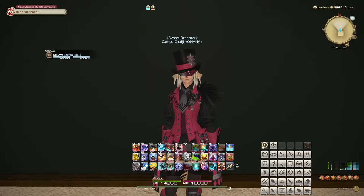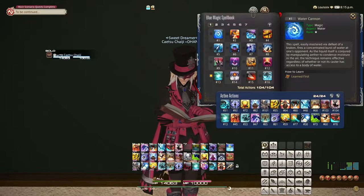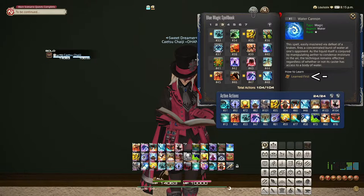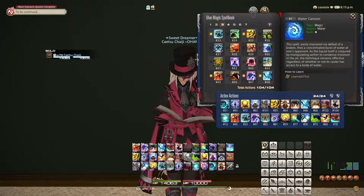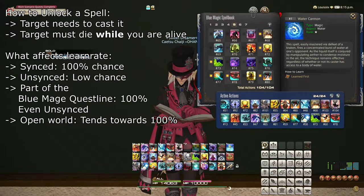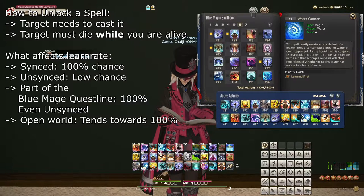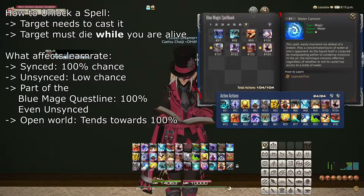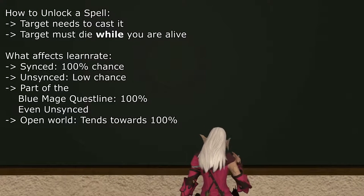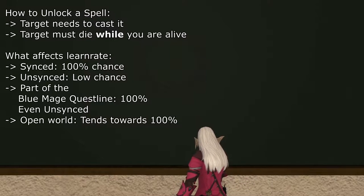The Blue Mage has access to the Blue Magic spellbook, which details a large selection of possible spells and abilities to learn. Each slot gives a suggestion as to where you can unlock the action; however, I do recommend looking up the spell to get more detailed advice. I will not be covering how to unlock every action here. To unlock a new spell, the enemy must cast the spell themselves and they need to die while you are alive. Note that the spell does not have to hit you specifically. Most open world spells are learned within a single fight, and those that don't tend to come from regular enemies, so you can just fight another one until it works.